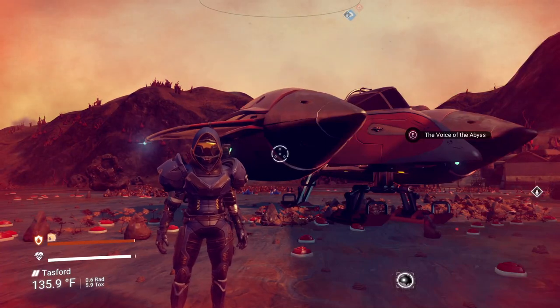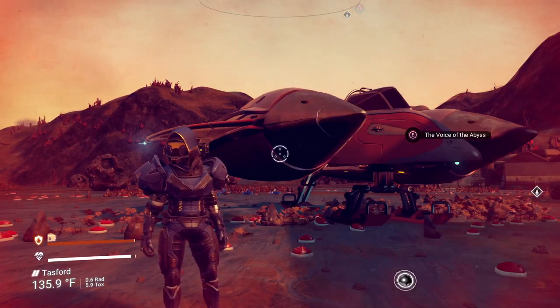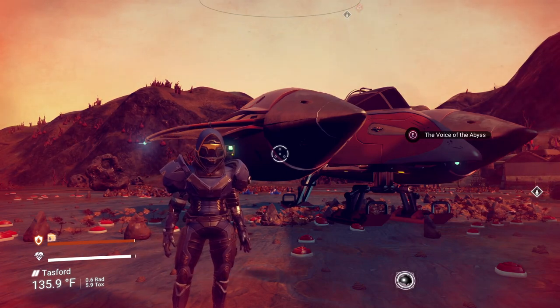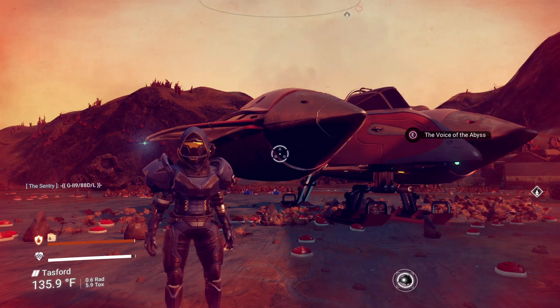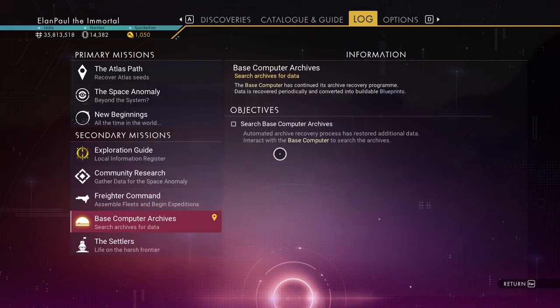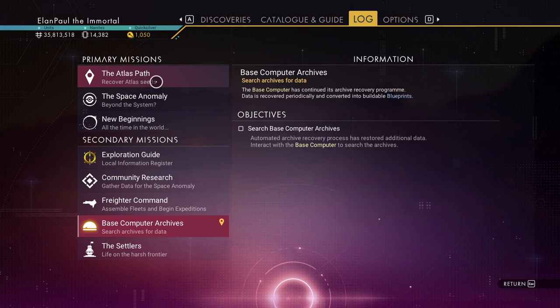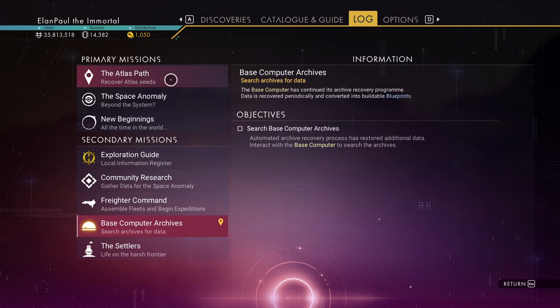Hey everybody, welcome back to No Man's Sky. This is Alon Paul and we're going to be finishing up some missions on the regular playthrough. We're back on our planet near the settlement. Now this Atlas Path actually changes a little bit — I forgot about that, so I apologize. We have to recover Atlas seeds; it's a second run through the Atlas Path but allows us to get a second main item into our inventory.